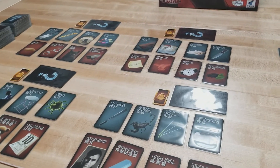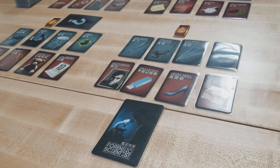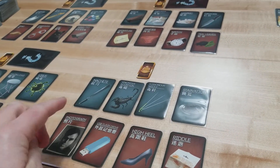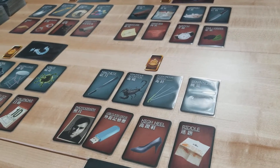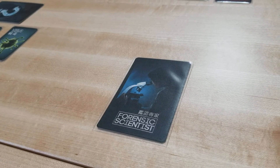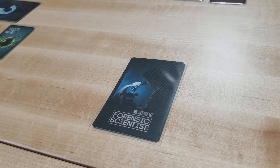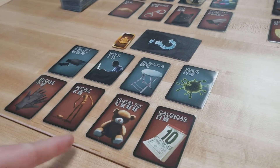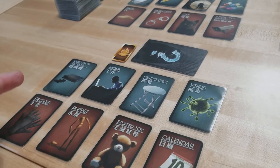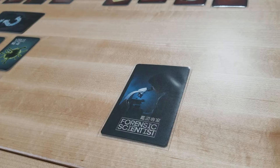Once all players have their role card, they look at it secretly. Whoever has the forensic scientist card can reveal it to the table. They'll clear off their weapon and evidence cards and badge token. The forensic scientist then asks all players to close their eyes, then asks the murderer and accomplice to open their eyes. The murderer will silently select one of their weapon cards and one of their evidence cards — this is only visible to the forensic scientist and the accomplice.